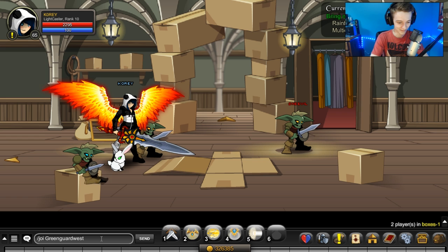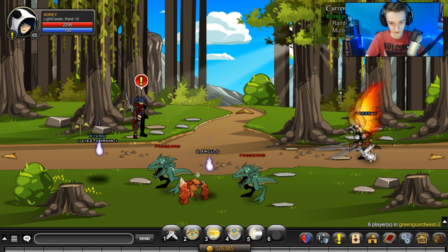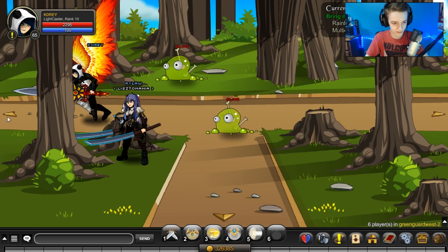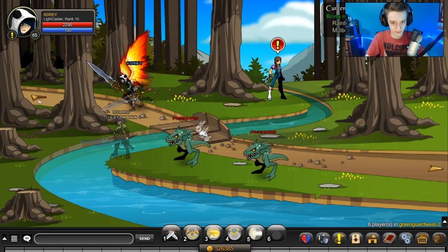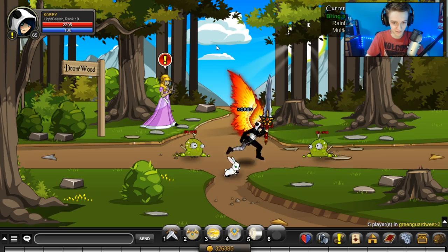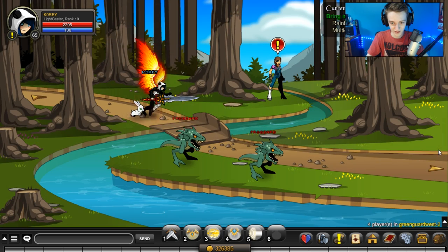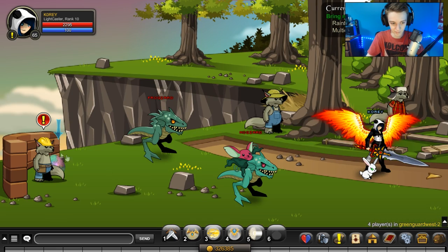Let's go to green guard — green guard west. I'm going straight left here. Keep going left... I think it might be down. It's somewhere here — I think I went the completely wrong way. Head back. There it is! I never know exactly how to get to these guys.